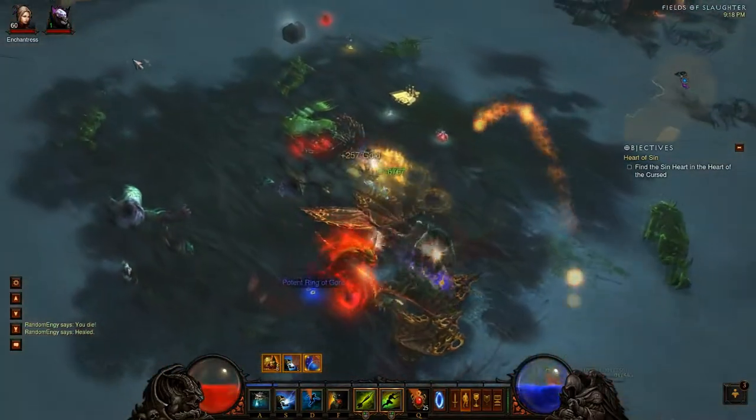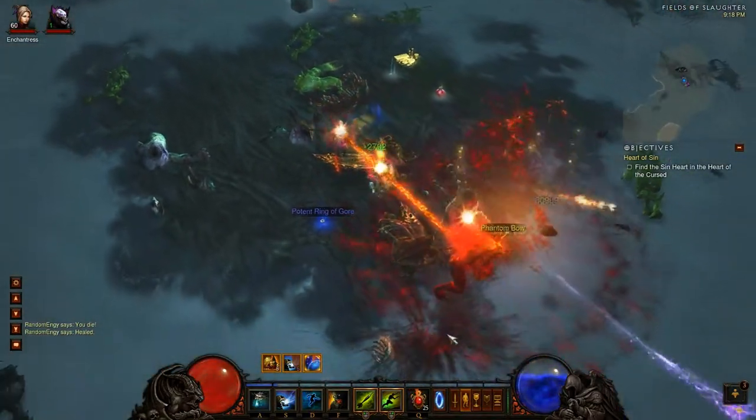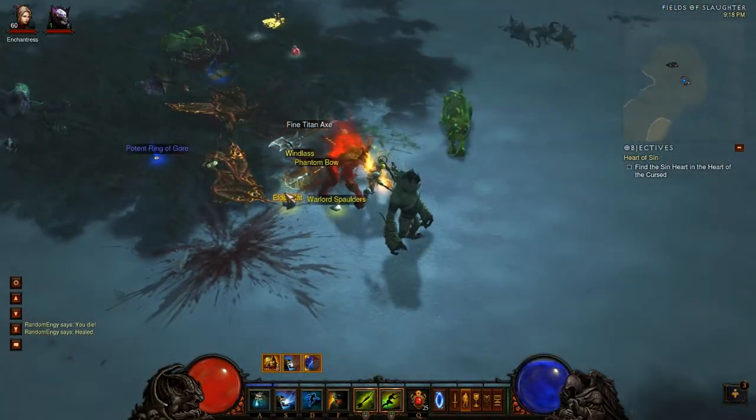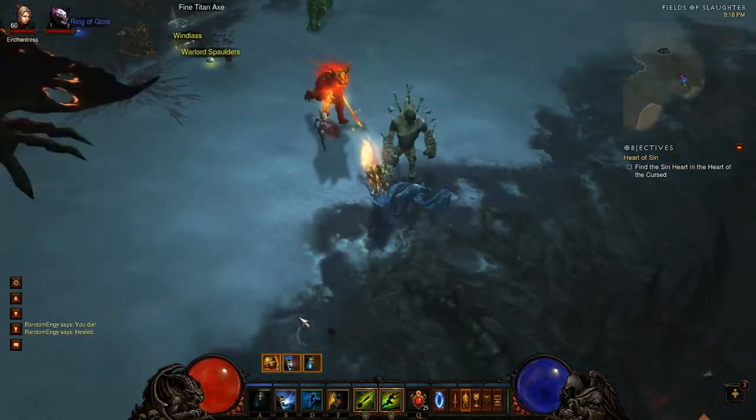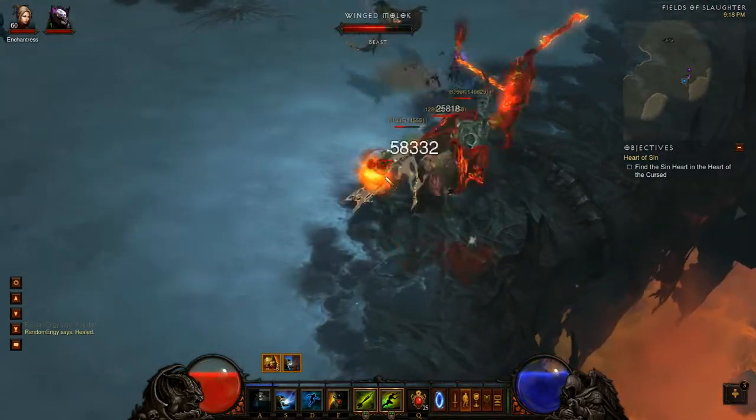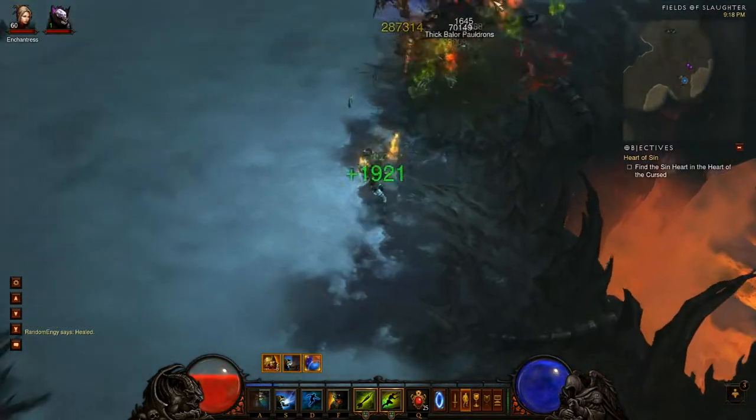I'm also using Horrify with Stalker rune, basically just for the movement speed boost. It helps me get from pack to pack quicker, but this is pretty much a luxury skill slot. You can run Zombie Dogs here instead if you just want a little bit more tanking.